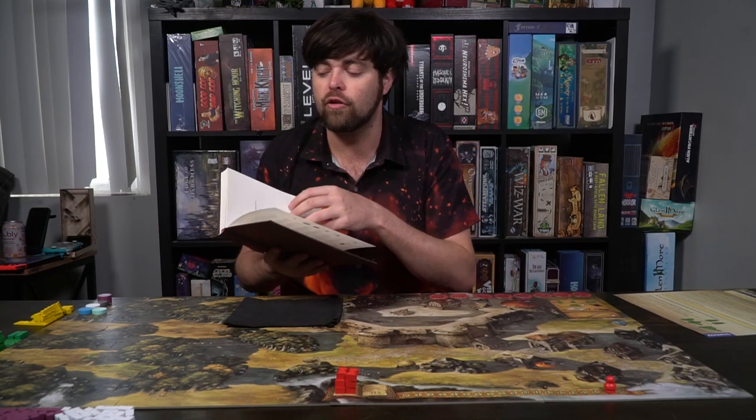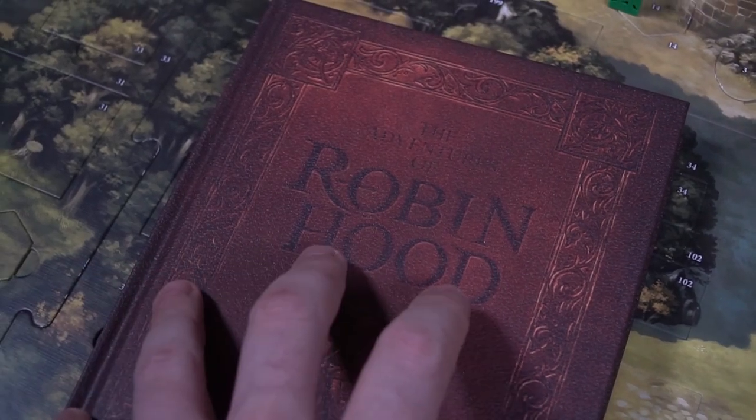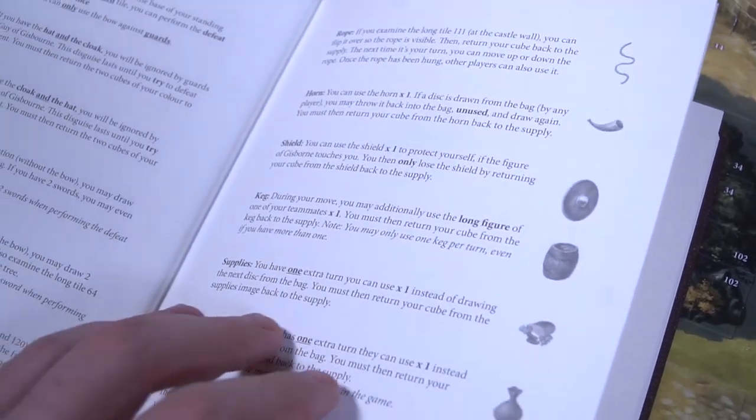I'll give you a little bit of what the game has going on so you understand where my review is coming from, and then you can go pick up the game for yourself if you'd like. Playing the game is quite simple — you'll start the scenario by looking at the book, which will tell you the different missions and adventures you'll partake in and what page to start your adventures on.